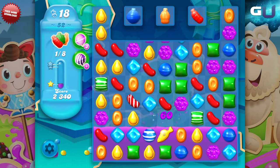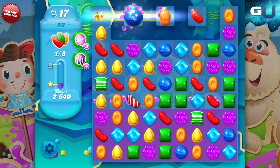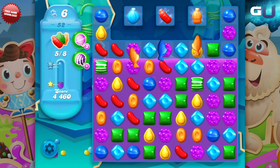To clear 3 bottles at a time, combine a Swedish Fish with a horizontal striped candy to make the horizontal fish, which will swim straight to the bottle's row. Or combine 2 Swedish Fish to make 3 active fish.